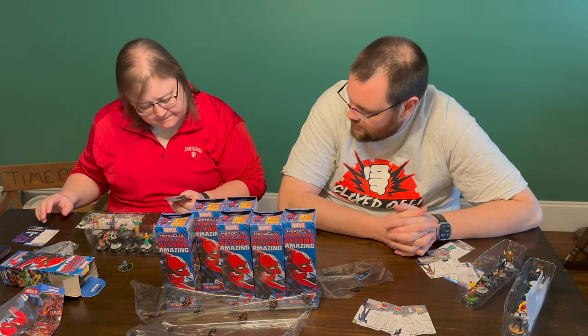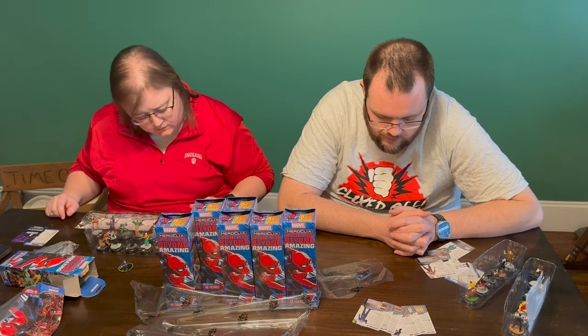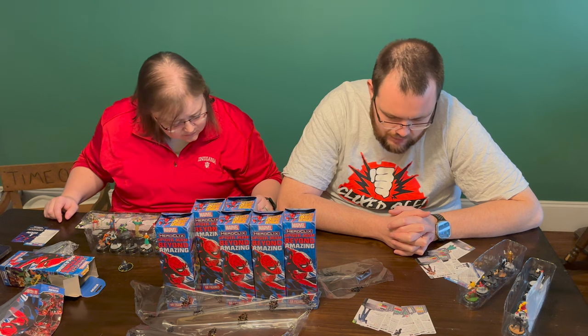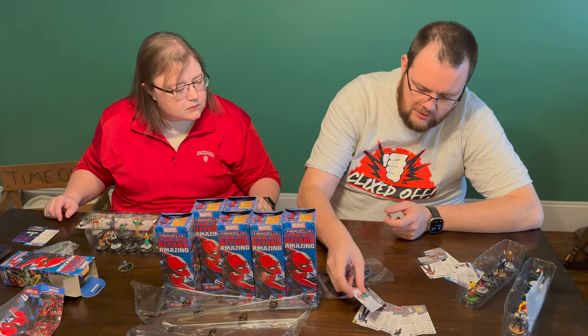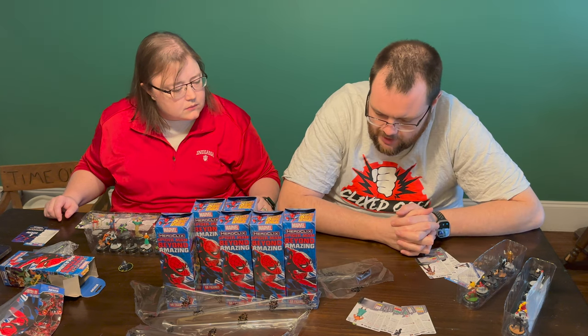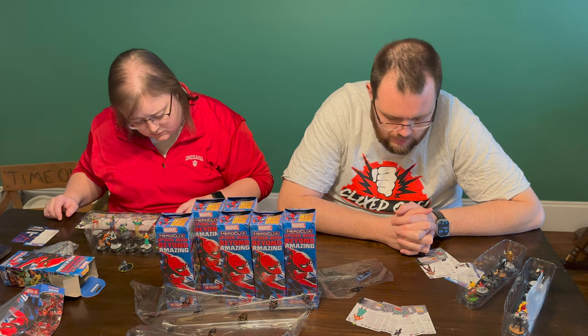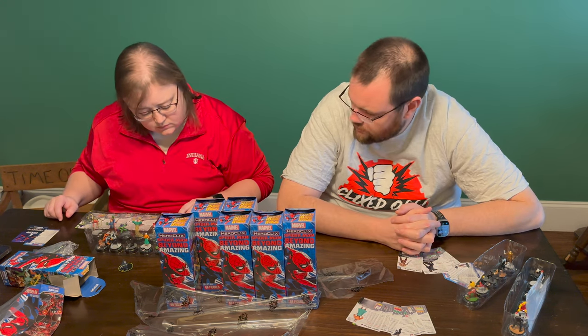I think that's probably about as good as you're going to get with this team. A lot of Perplex, you've got an Outwit, some really strong attackers, and a lot of Super Senses on the team. It doesn't seem super strong in general, but it's a lot of diversity — a lot of attackers, a lot of things to chew through. I also fit in Aunt May, who fits in just fine point-wise. So we're playing seven of my ten figures from my first two boosters.